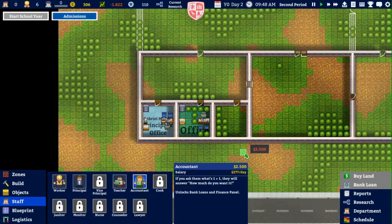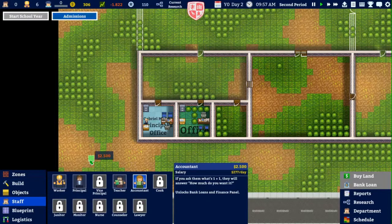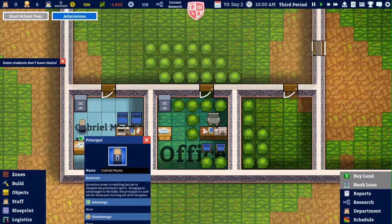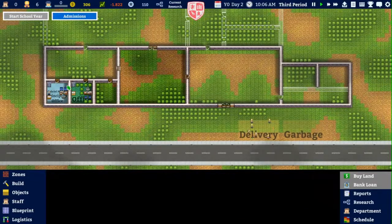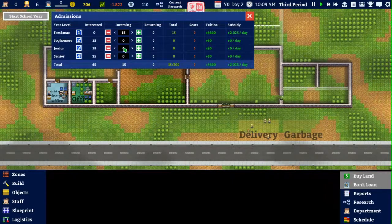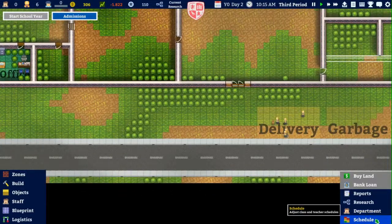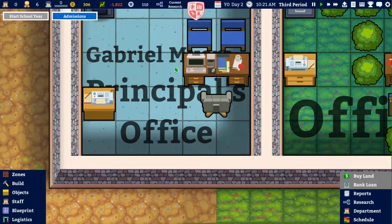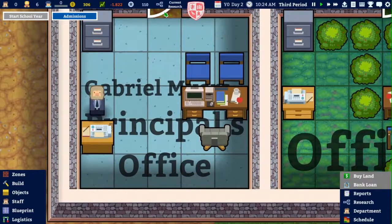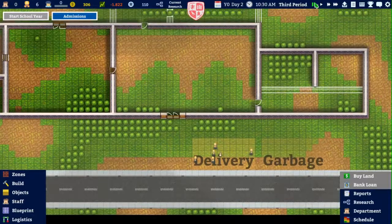Okay, that is going to be a really short video. Some students don't have chairs — no, not some, all of them. How do I get a loan in this game? Let me pause this for a second.